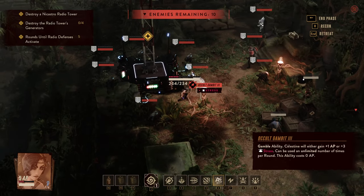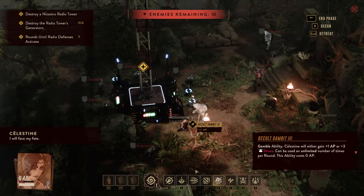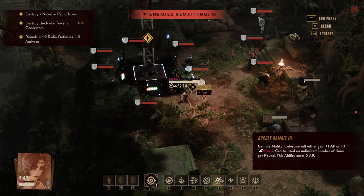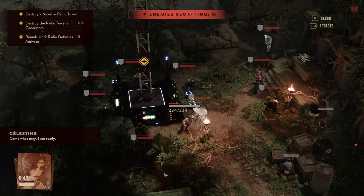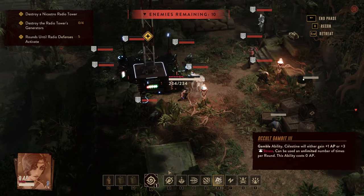Don't be afraid of the stress because there are plenty of mechanics to remove it. Let's go up to nine stress at max for now. You can see that one of her trademark abilities is just getting all those sweet action points with Occult Gambit. This is a great illustration of why she is an absolute powerhouse even with that 50/50 chance.